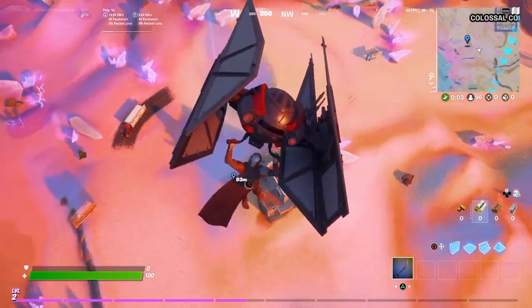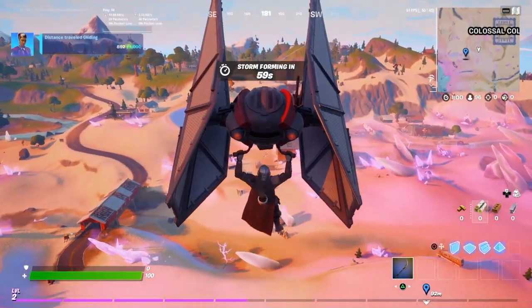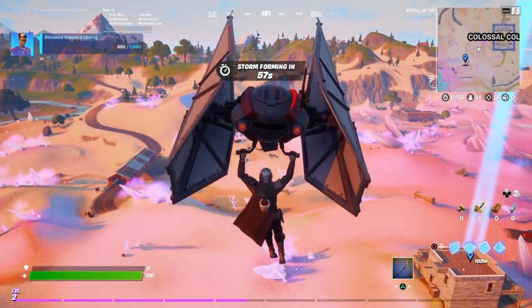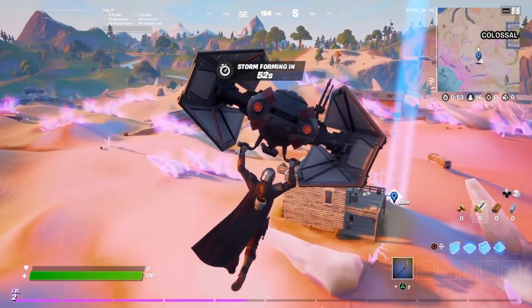A couple ways to turn in these bars is by finding NPCs around the map, as shown in this clip. If you fly over next to outside of the Colossal Colosseum, there's going to be a place marked on the map for you. It will pop up with a white text box showing that there is an NPC in there.